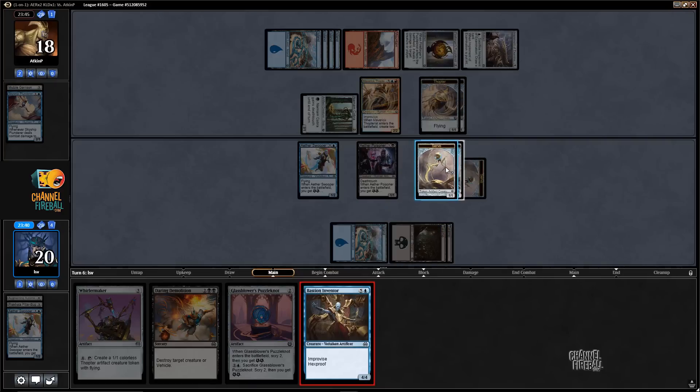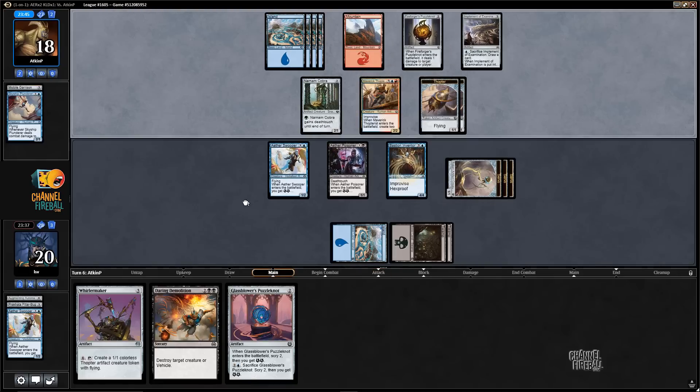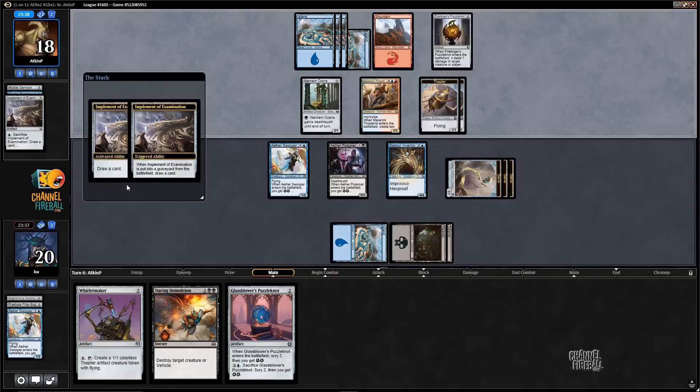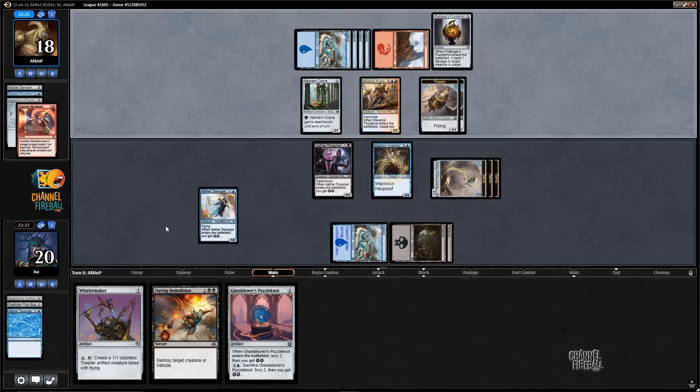But I think I'm just going to play this and pass the turn. I could trade Aether Poisoner for a Thopter — maybe that's better than trading it for a Puzzle Knot. We are getting towards the kind of game where Whirlermaker is good, I suspect. Let's see what's next — Chandra's Revolution killing my Swooper. Sure.